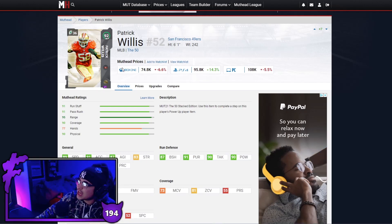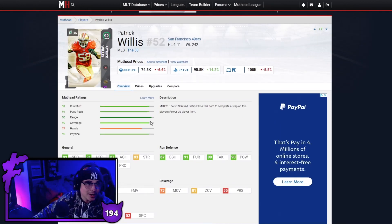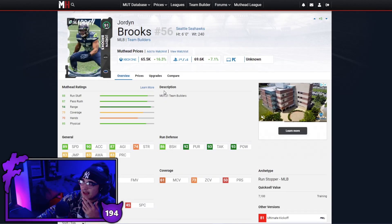Now we've got our middle linebackers. First one is Patrick Willis — this card always plays well in this game. Good speed, good jumping, 91 acceleration, good block shed, good pursuit, good tackling, good hit power. Middle linebackers don't play that well this year but Patrick Willis is honestly still a top tier middle linebacker at 75k, and even without a power up this card still plays fine. Patrick Willis going for this price is a major steal.